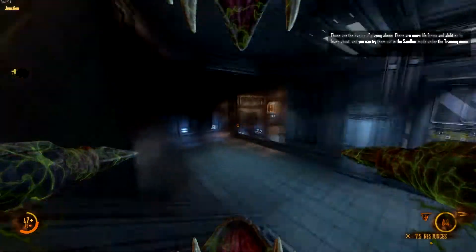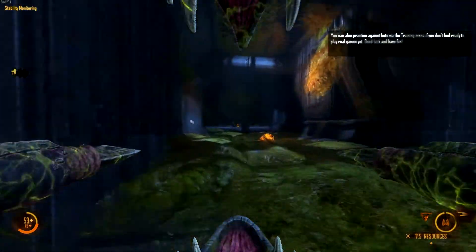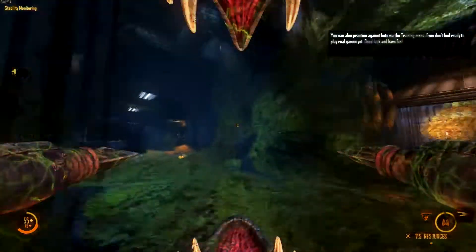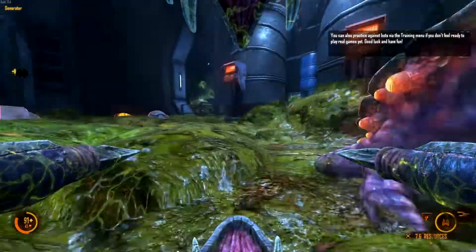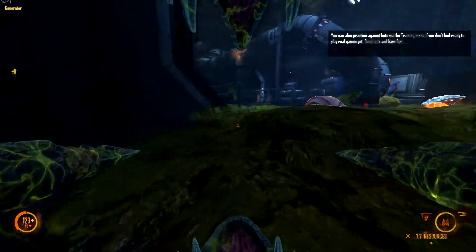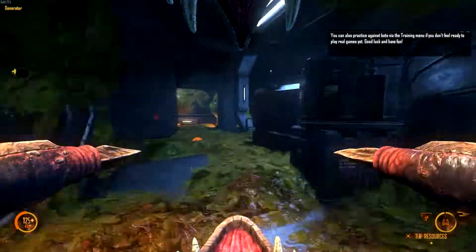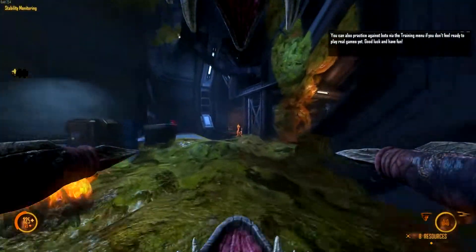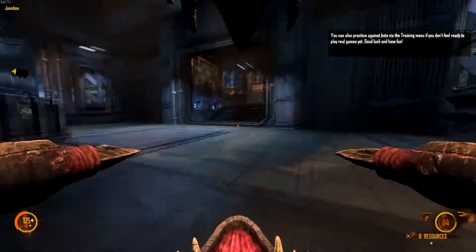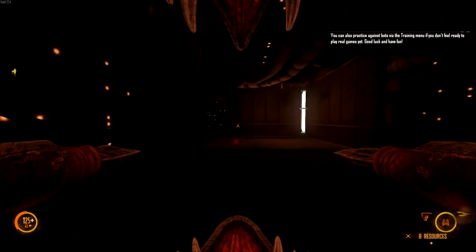Those are the basics of playing aliens. There are more life forms and abilities to learn about and you can try them out in the sandbox mode under the training menu. You can also practice against bots via the training menu if you don't feel ready to play real games yet. Good luck and have fun. Well, I guess we're just going to jump right into a real game. That was the tutorial for Natural Selection 2 and we're about to jump into a game — we'll see how we do. I'm not too sure if I'm going to remember everything but hopefully it'll go fairly well. So until then, I'll see you guys later.